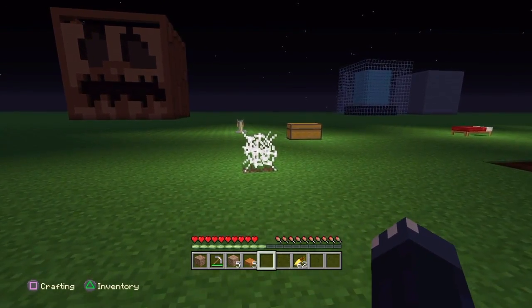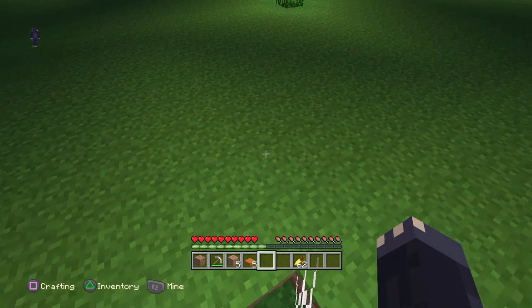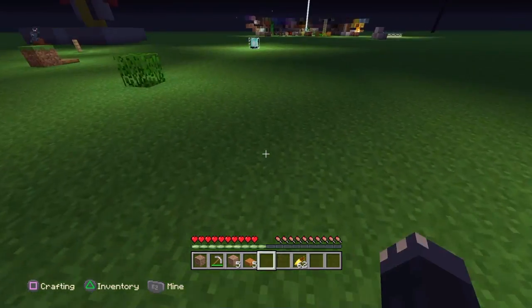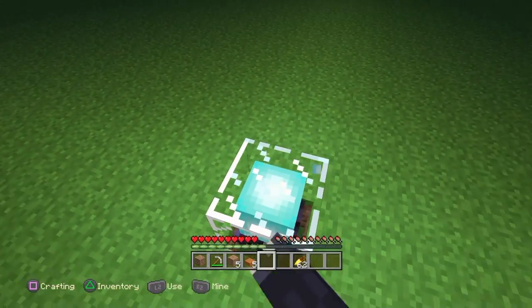Cobwebs do also work, but I can't find much purpose for them — they don't necessarily look good in all builds. Also, you can cover up light with other light blocks, but it really doesn't matter because it's just more light.